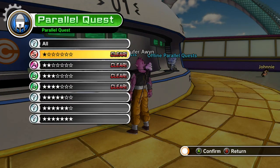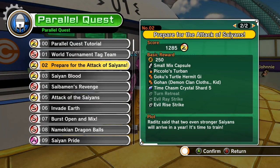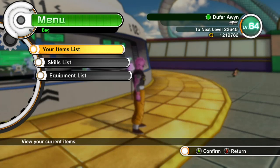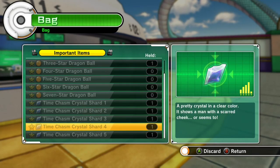What you basically need is to get all five of the Dragon Chasm Crystal Shards. You can get those through the offline parallel quests and you'll see in the rewards section different numbers for each shard. Once you obtain all five, you can go back to Trunks and he will give you about three or four new missions to do, and it will unlock Broly and Bardock.